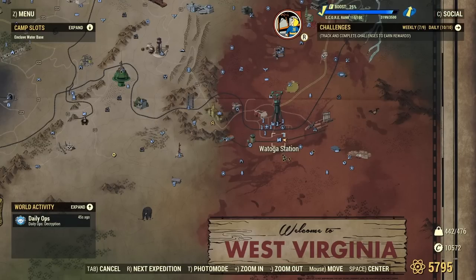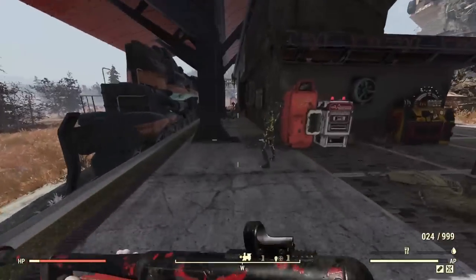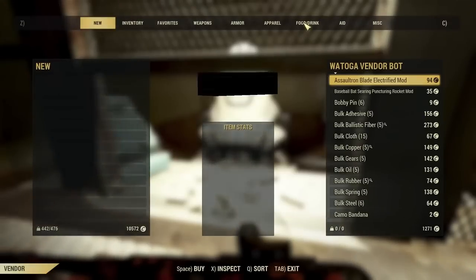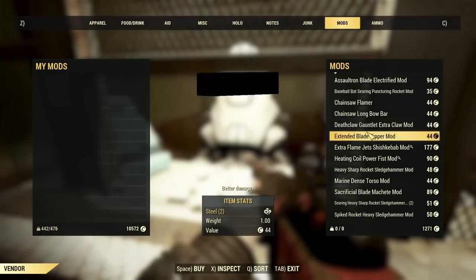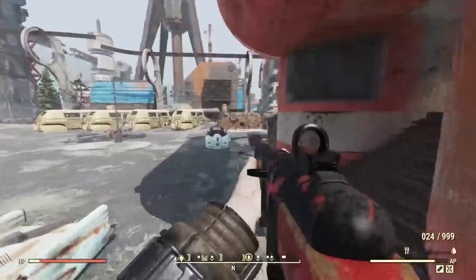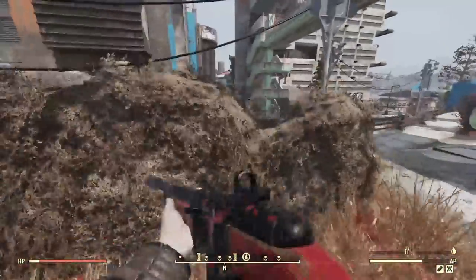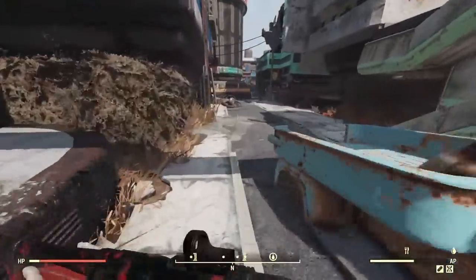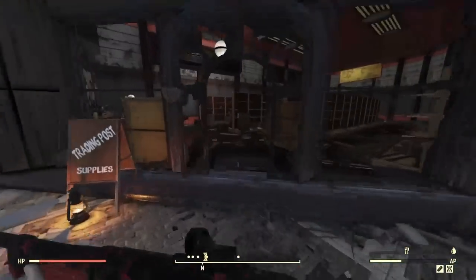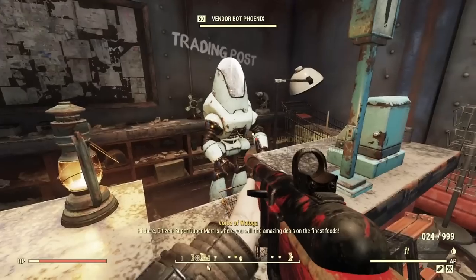We start the run over at the Watoga Station. What you want to be looking for in Watoga is the Enclave Plasma mods, specifically the Flamer one. Check the mod section at the two vendors here — one being the train station vendor, then make your way over to the other side to the Brotherhood vendor bot. They both can have the Enclave Plasma mods. Extremely low drop chance, particularly that Flamer mod. But if you get it, the RNG is being good to you. You're basically over in Super Duper Mart, or the Vendor Bot Phoenix. Check the mods, and that's Watoga done.